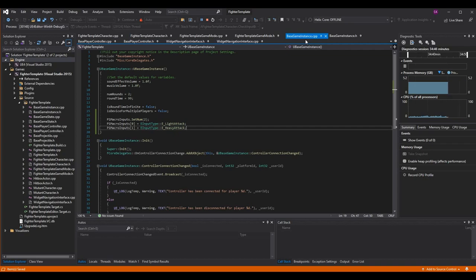If we go to base game instance dot cpp and go to the constructor where we set all our variables, we're going to set this up like any other variable. For an array we have to set the number of elements we want to use. The minimum would be one, but I'm going to make it a little more complicated and give it two inputs so we can really show off the power of the macro. So I call set num on the array and pass it two, giving it two elements.